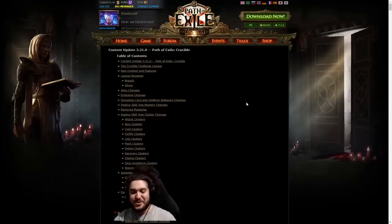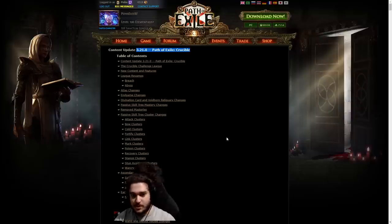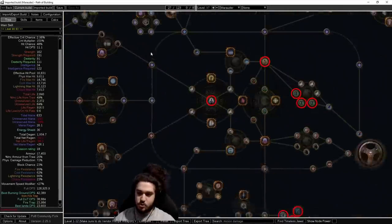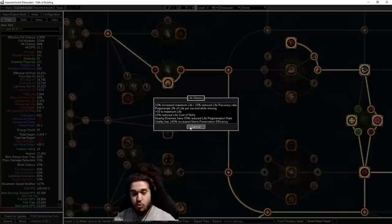Hello and welcome everybody. Today I wanted to highlight some of the 3.21 patch notes, primarily the ones affecting Righteous Fire. There are a lot of changes, and for this build specifically there are two big spots where it gets hit. Number one is mastery changes — there was a big mastery overhaul in Path of Exile. Number two is the leveling portion, which we're still going to have to figure out. For players unaware of what masteries are, those are basically when you go towards a section on the passive tree and allocate the mastery.